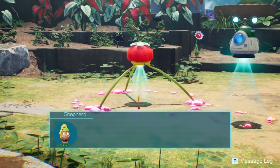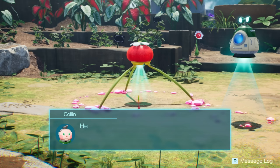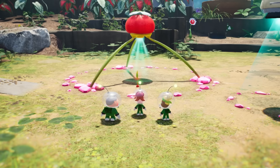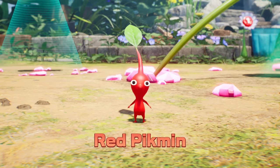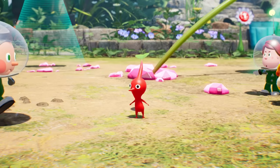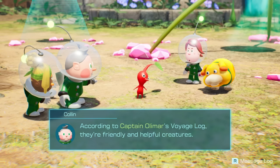It moved — I don't think it's a treasure. What could it be? It looks kind of like a plant. Could this thing be what Captain Olimar wrote about in his voyage log? He called it an onion. If this is an onion, then what is that sprout? It's a Pikmin, obviously. Pluck — because you pick it. I picked it. It's a red Pikmin.